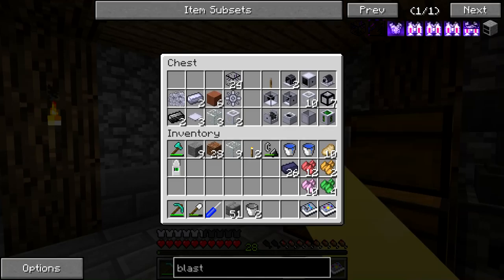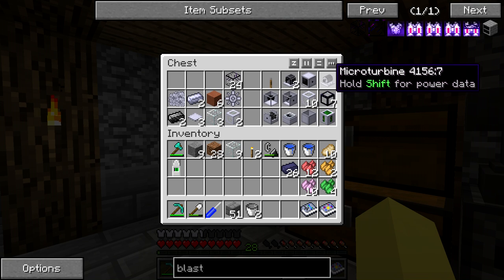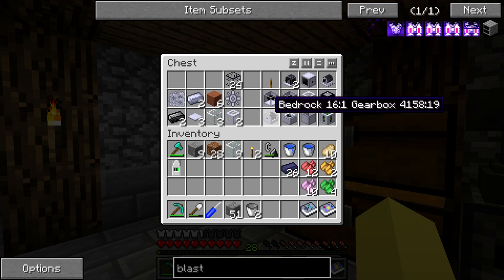A lot of the things we're going to be using today are things like the micro turbine that we've worked with before, the blast glass which we got using the pulse jet furnace, and bedrock gears which means you're going to need the bedrock breaker. All that good stuff, and then we can actually get into the ReactorCraft uranium processing.